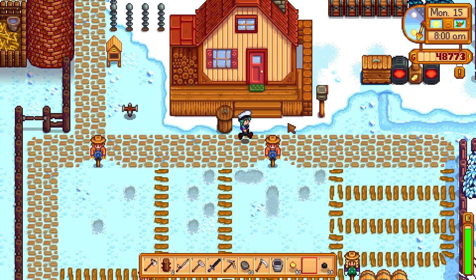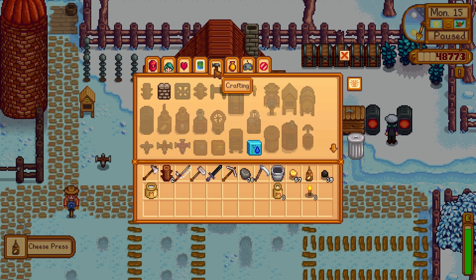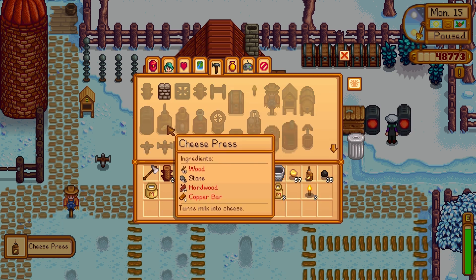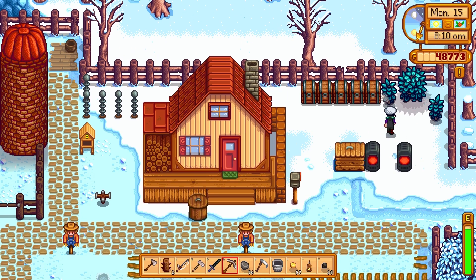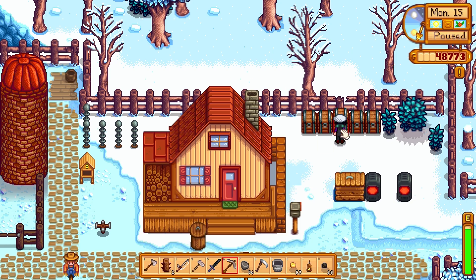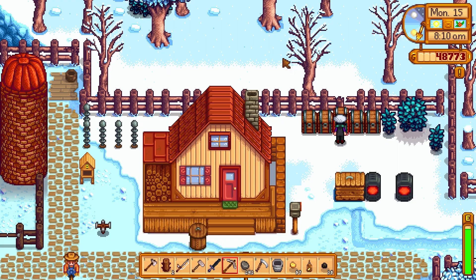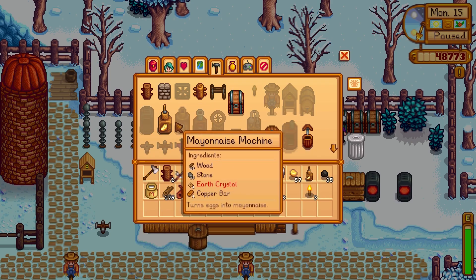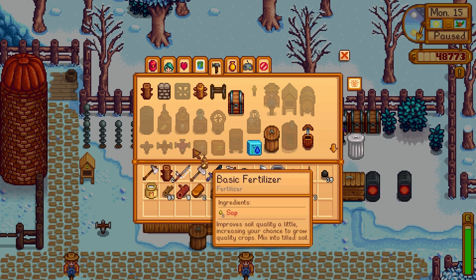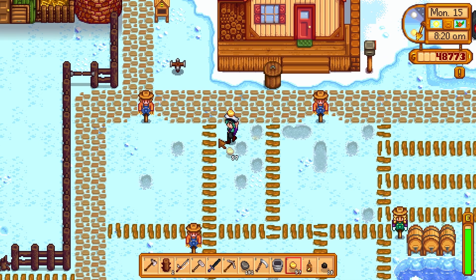I'm gonna grab this cheese press. How do I make another one of those? Wood, stone, hardwood, and copper. Copper, copper, stone — two or three is good.